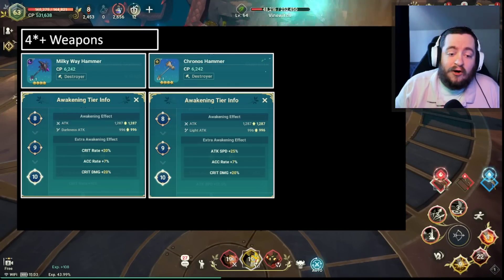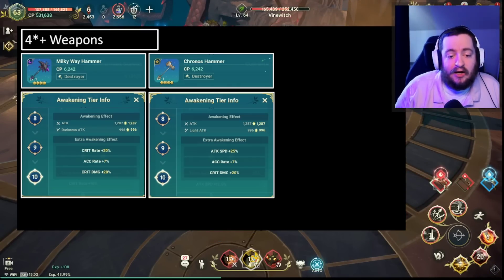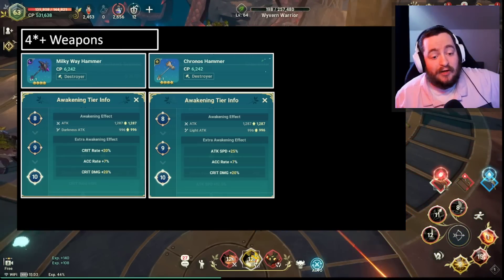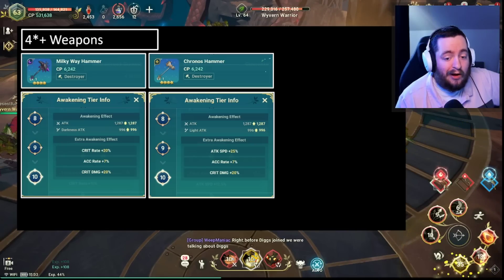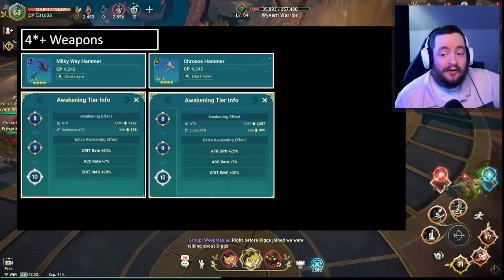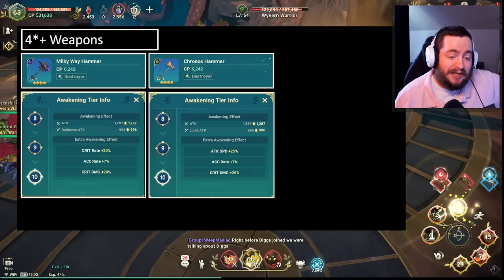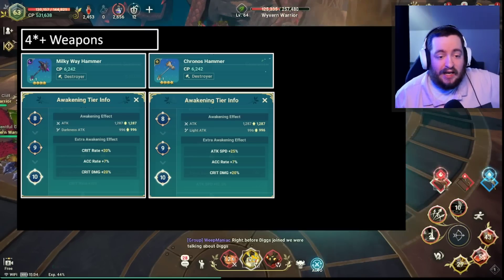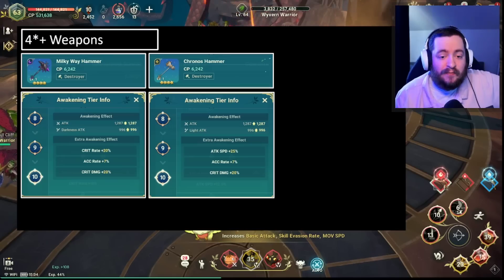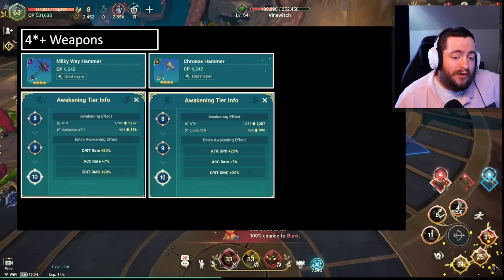These weapons are really good. You're going to see that the Milky Way hammer, or any of the Milky Way weapons, giving critical hit rate plus 20% along with critical damage plus 20% is monstrous. That is going to increase your damage substantially in this game. So if you can manage to get the Milky Way hammer, it will 100% be worth investing in, very similar to the Kronos hammer as well.